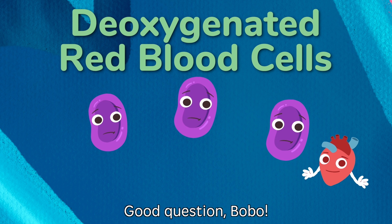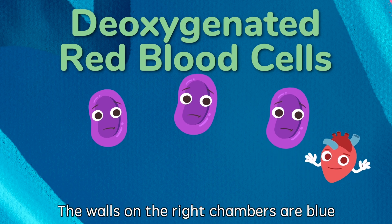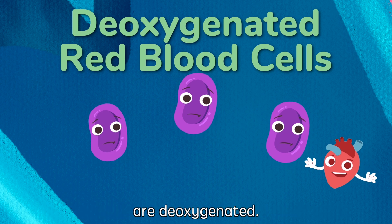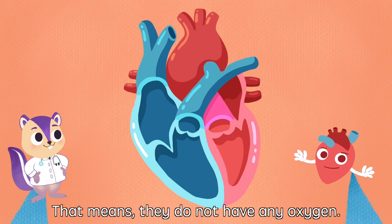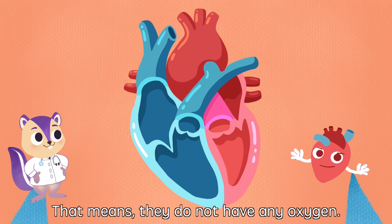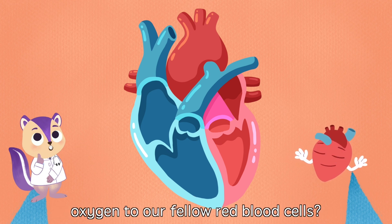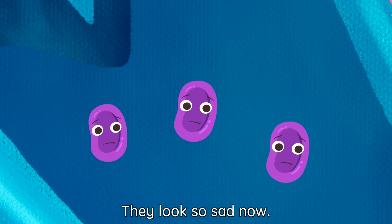Good question Bobo! The walls on the right chambers are blue because the red blood cells living on this side are deoxygenated. That means they do not have any oxygen. So how should we give oxygen to our fellow red blood cells? They look so sad now.